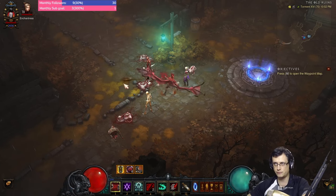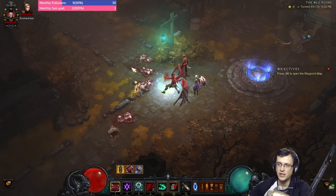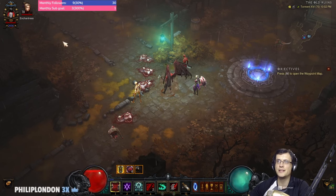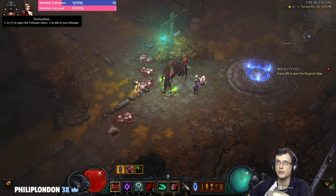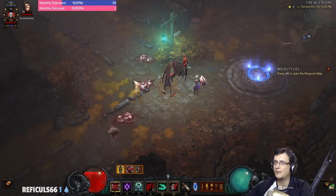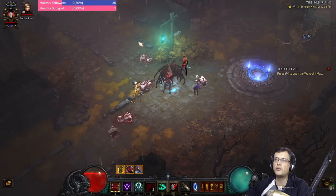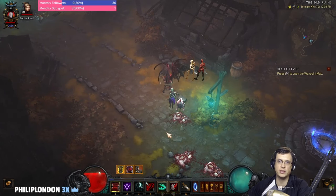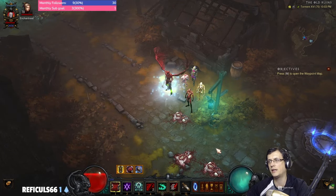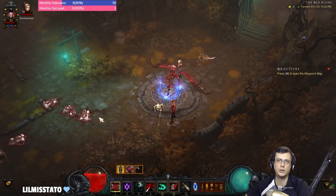Start channeling earlier — usually just before physical, during the cold rotation. Also look around for the Oculus ring your follower spawns. Sometimes you can't see it because the pool is very big, but whenever you see an Oculus try to jump into it, then hit Bone Armor just before physical. Oculus makes a huge difference — stay in it, physical comes, jump, stun, then channel again.